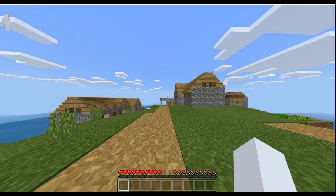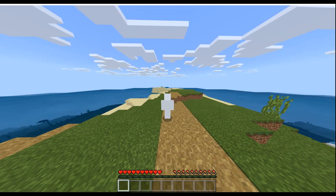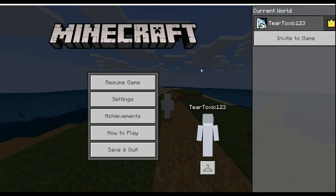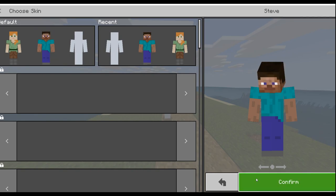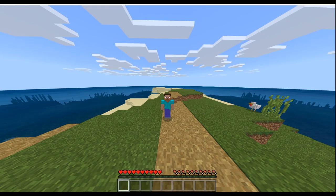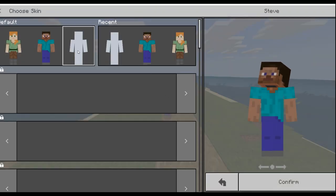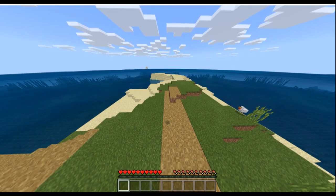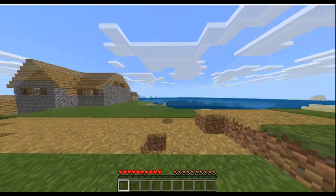Step 6: When you join the world, your skin will be completely white. To fix this, press the Escape button on your computer or press the back button on your phone to pause. Then click on the hanger and pick the Steve or Alex skin. Press confirm and unpause the game. Then pause the game again and change the skin back to the invisible custom skin. Press confirm and unpause the game. Now you can see that your skin is fully invisible — I have tested this myself with another device.